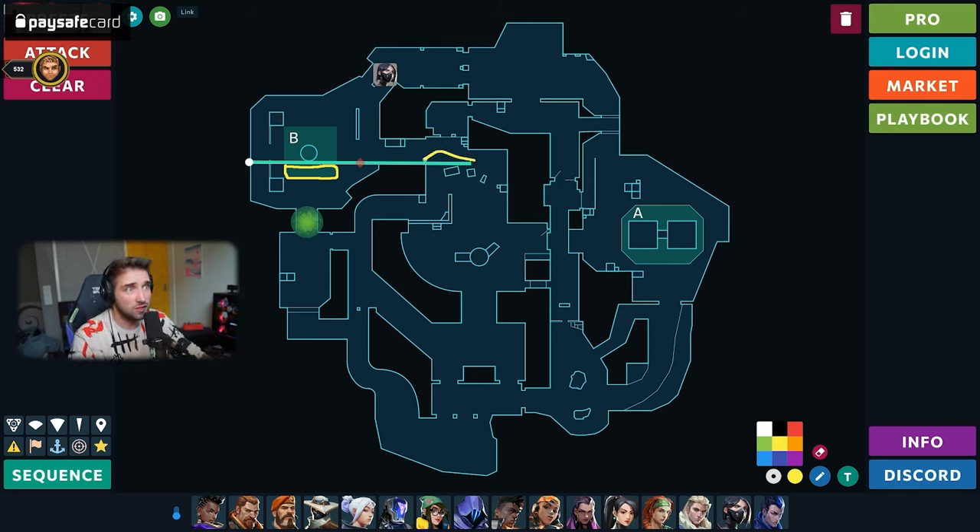If you ever want to do a Viper wall for retaking, it should be placed differently on site. One thing I didn't point out yet is this part of the wall, which literally makes holding mid almost impossible. This part of the wall is typically something attackers would do to help them get mid control, because the player from nest cannot hold elbow — they have no control. They can literally exploit it and go like this or straight up here with flashes. It's really terrible.